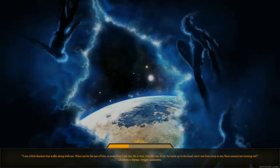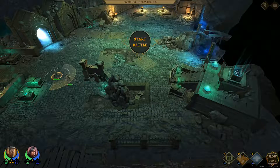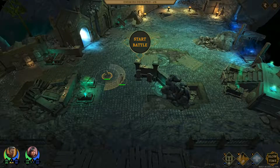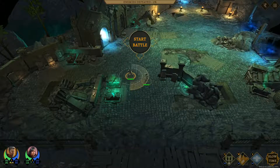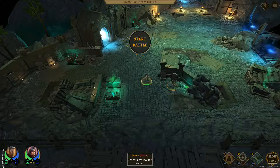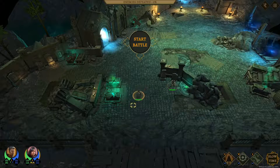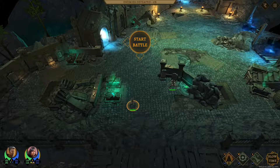We're ready for anything! Alright, let's have a little look around here, see where they're likely to come from - over here and over here. I don't know what this entrance is. Let's move Cain over here, a little bit of protection. And Maeve, you bring up the rear. Right. Are we ready? Then let us begin.